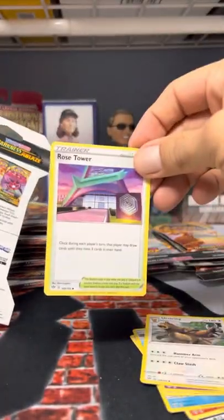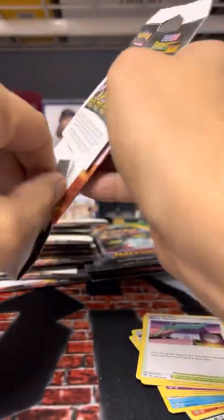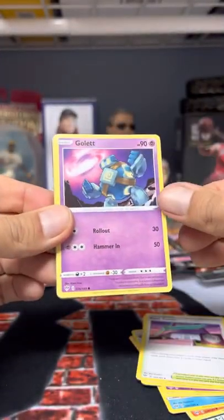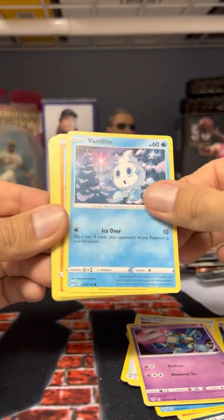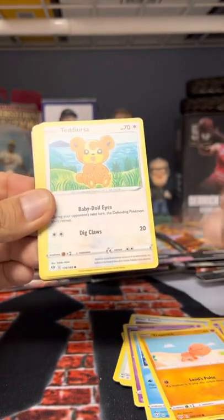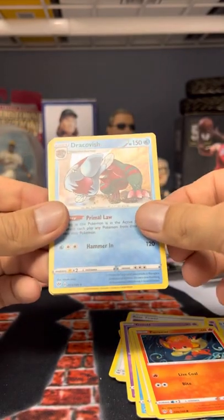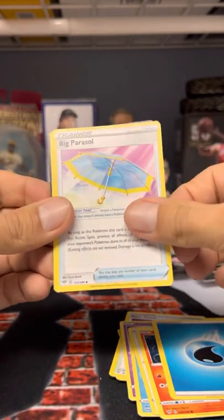Rose Tower again. We've opened so many Darkness Ablaze and never pulled the Charizard out of it. We've pulled three Pikachu Pikachus out of Vivid Voltage — one base V-Max, one shiny V-Max, and you pulled one. Second pack: Tetasura, Pancham again, Bam — Joltik, energy, energy, Vanillite. God bless.